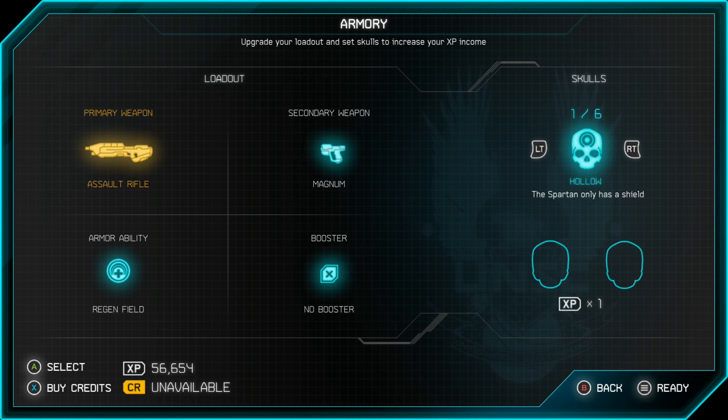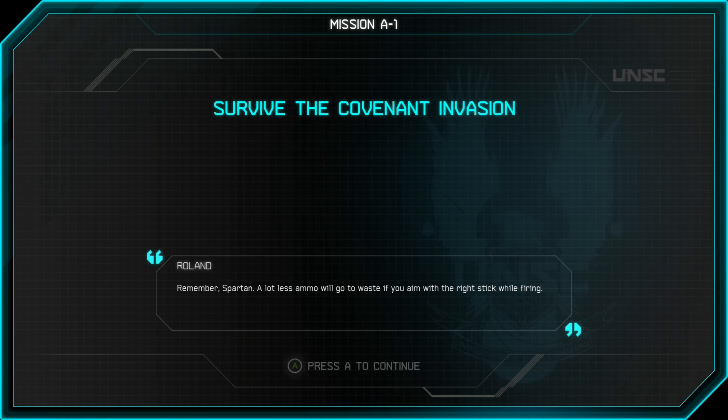Hey, what's up guys? Silver here with another Spartan Assault Achievement Guide. This time we're doing two at once. We're doing Recruit, which is earn a star of any type in an operation mission, and Prodigy, which is earn your first gold star in an operation mission.